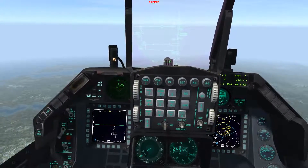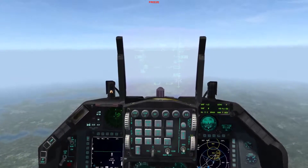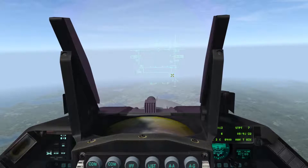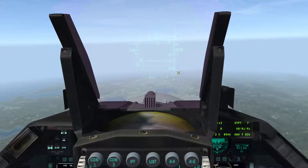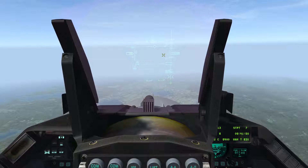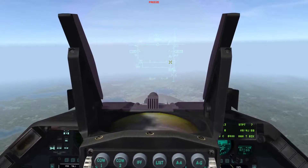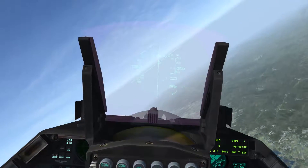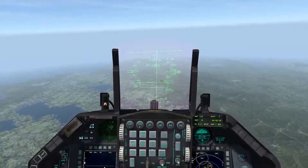One more thing I'll talk about is the HUD symbology for these modes. In pre-briefed mode, you can see my azimuth steering line over here, and on the bottom of this I have two lines and two carets. This is where you want to put your flight path marker - this is the min pull up and this is the max pull up. It says RO2, telling me I need to go right about 20 degrees. I'll unpause and go right a few degrees. To engage, you nose over, put your flight path marker between the carets, and you'd be able to fire.